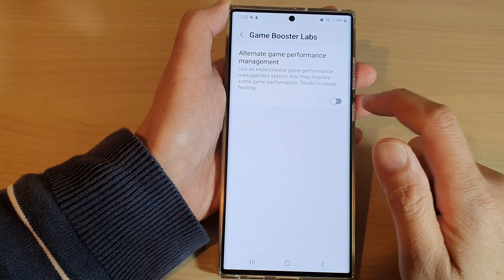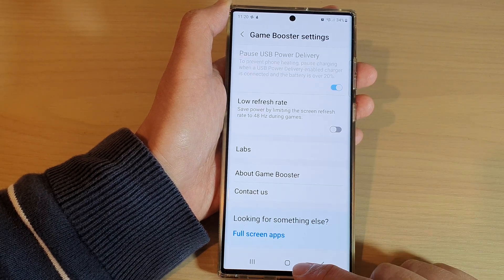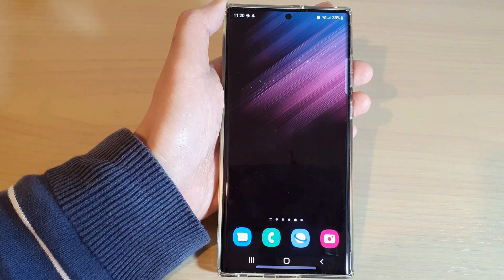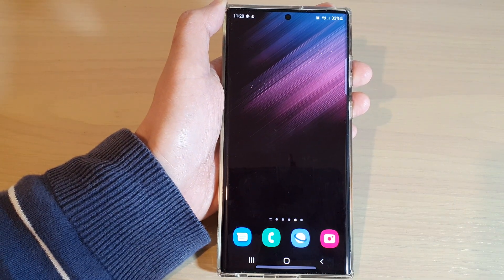And that's it. I'll prefer to switch it off for now. Finally, you can tap on the home button to go back to the home screen. Thank you for watching this video — please subscribe to my channel for more videos.